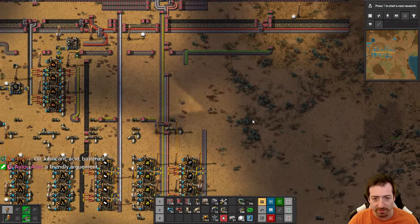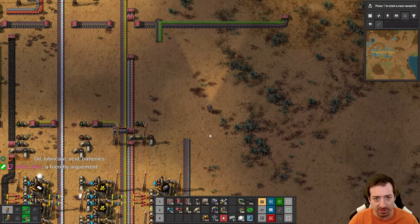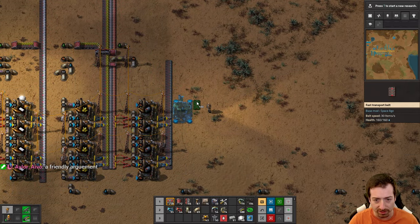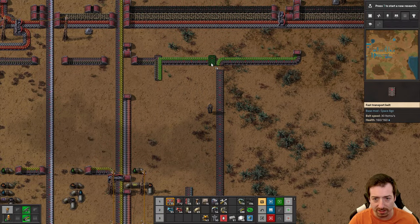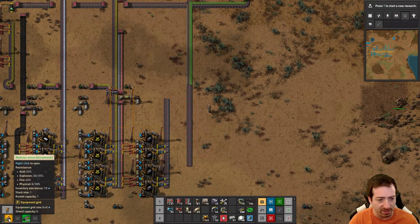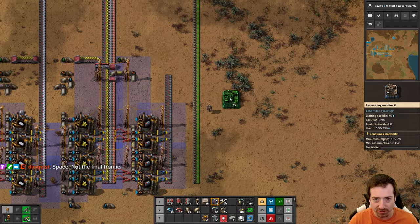Hello everyone, Crydax here and welcome back to our glorious space age run where we started fresh and are slowly working our way towards space itself. We now have sulfuric acid and batteries, which means robots are just around the corner. In the last episode, the main thing we did was get quality going. So now I have this uncommon modular armor with extra inventory space. I really like the quality mechanics so far.